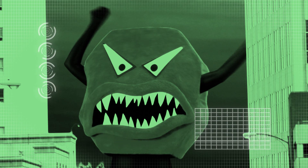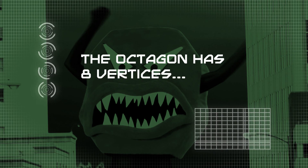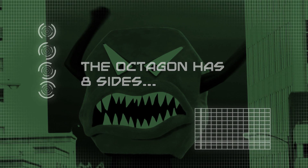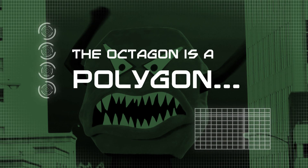That's it! Octagon identified! The octagon has 8 vertices! The octagon has 8 sides! The octagon has 8 angles! The octagon is an enclosed figure with straight sides — that means it's a polygon!